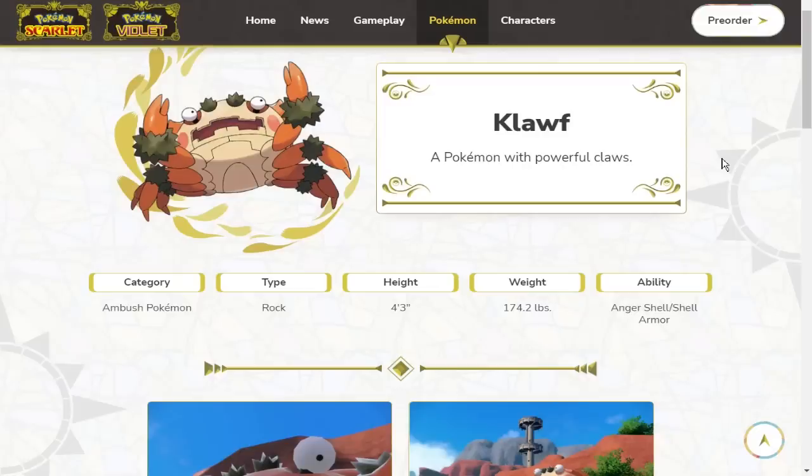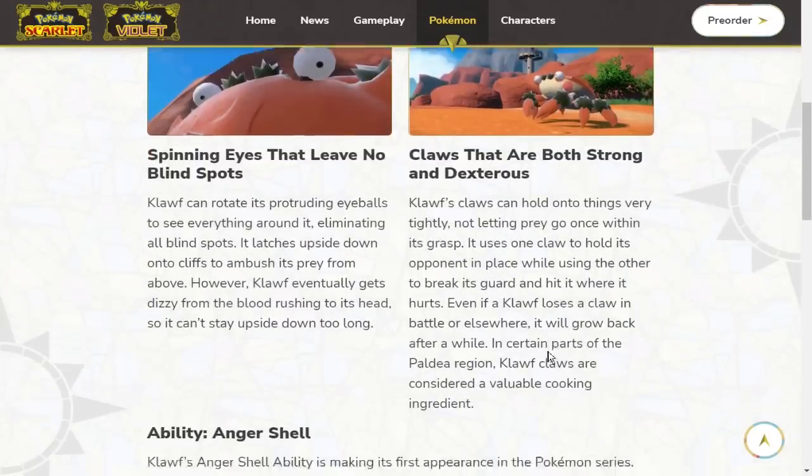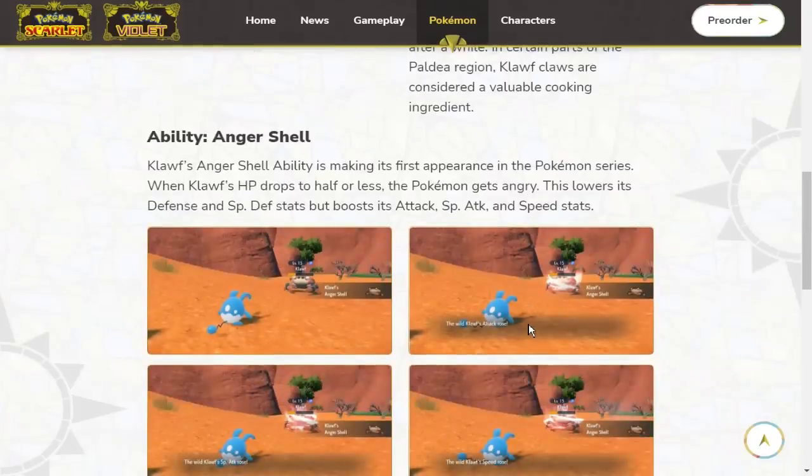Rock is a really good offensive type, especially when you cover it with Ground — EdgeQuake coverage is super good. Stone Edge is really good though it misses; Earthquake is solid. Being a rock type, I expect it to have Earthquake or some ground-type attack. Crab Hammer would give it an accurate move versus Landorus and a super-effective move there, while also dealing with Balloon Corviknight without needing Stone Edge.